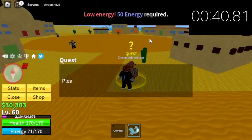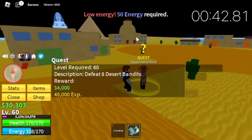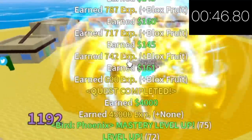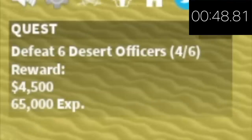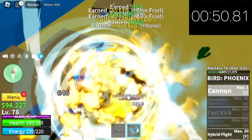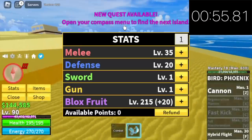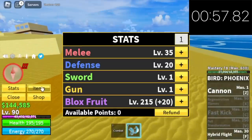Next up is the Desert. We have 2 mobs to defeat: first, the Desert Bandits. We only have the Cannon for damage, so be patient and keep grinding until level 75. Next up, Desert Officers — same strategy. We're going to leave here at level 90. Stat check: Melee 35, Defense 20, Blox Fruits 215.